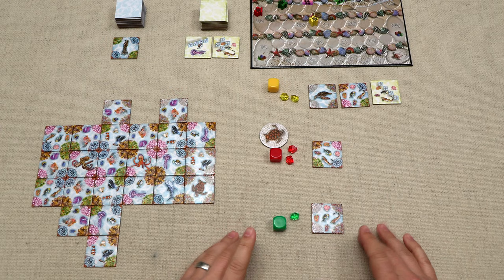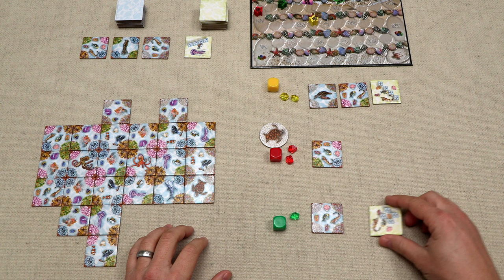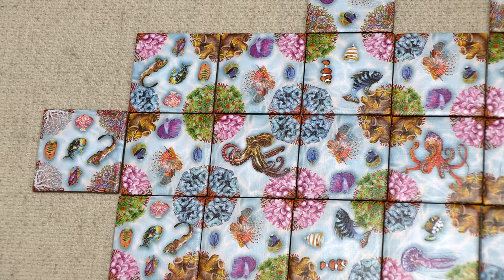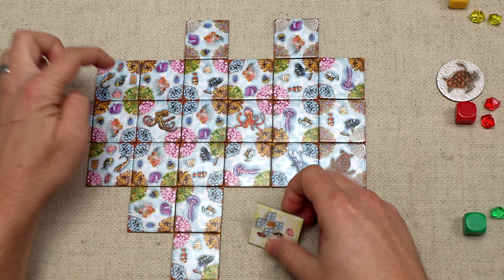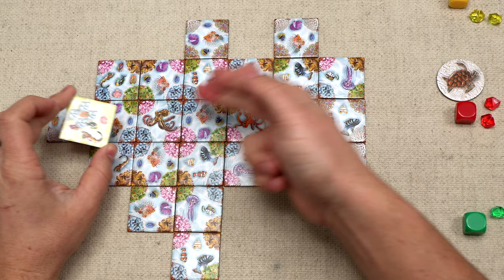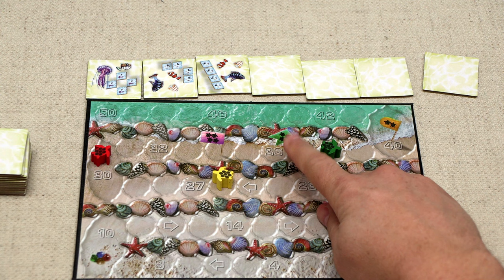Green's turn: we reveal new tiles. Green takes a mission, draws a tile, then places a tile matching twice with joker corals for two points, bringing them up to thirty-four. As a free action they complete their just-taken mission via colonization with a solitary animal — earning seven minus three for four points — bringing them from thirty-four up to thirty-eight, crossing the thirty-seven-point threshold for a three-player game. The end game has been triggered.